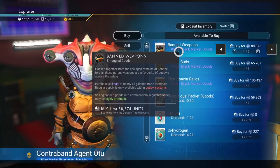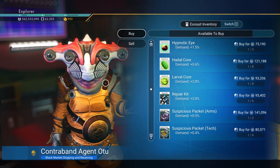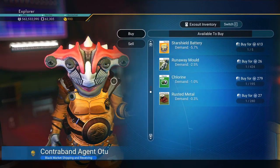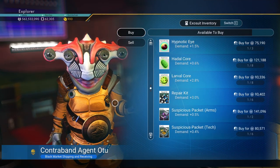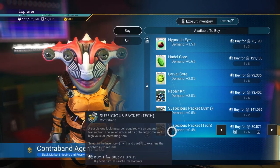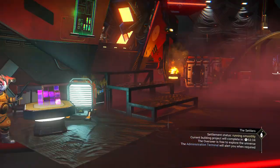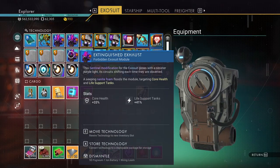To earn easy cash at the start, you can buy shield batteries for your ship — they're cheap and these stations restock fast. To make nanites, you buy two things: you buy all the suspicious packets you can for tech and arms. These guys restock, so go to other stations like this, stack up on them, and once you open them you get those upgrade units that are basically random.